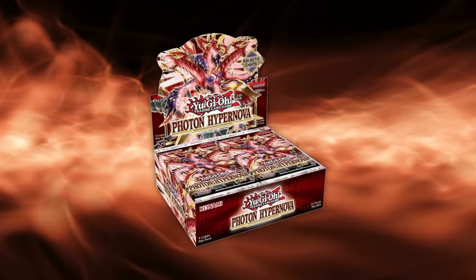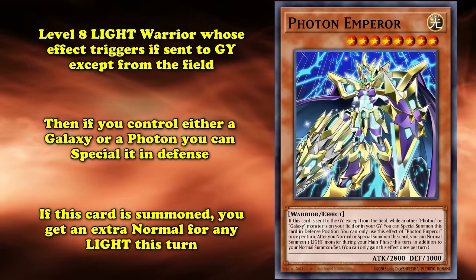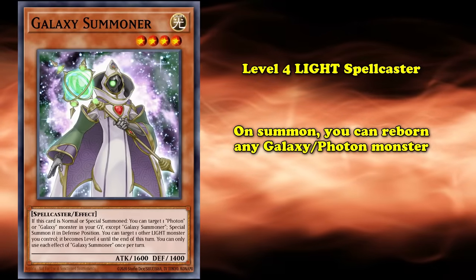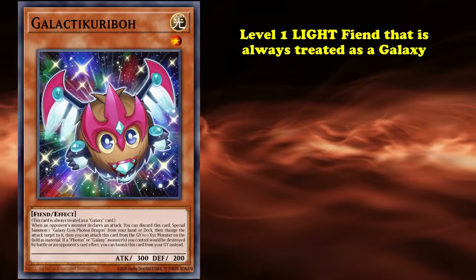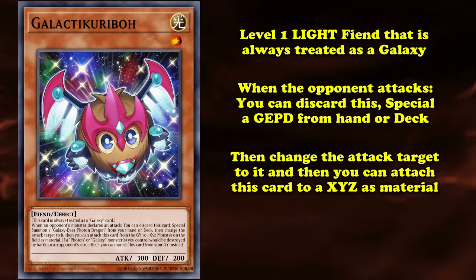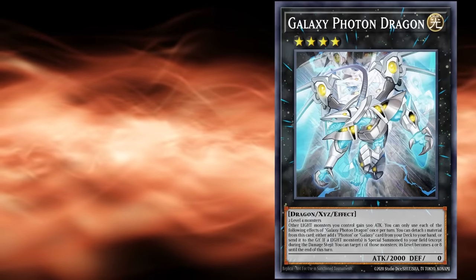In 2023, Galaxy Eyes players got another wave of support in Photon Hypernova. Photon Emperor was a new level 8 monster: when sent to the graveyard from anywhere but the field while you controlled a Galaxy or Photon monster, you could special summon it in defense position; once per turn after being normally special summoned this way, you could normal summon one additional light monster. Galaxy Summoner was a level 4 monster that on normal or special summon targeted and special summoned a Galaxy or Photon monster from the graveyard in face-up defense position, and once per turn could make one light monster level 4 until end of turn. Galactic Karibo was a level 1 monster always treated as Galaxy: when the opponent declared an attack, discard it to special summon a Galaxy Eyes Photon Dragon from hand or deck, change the attack target to it, and attach Karibo to an XCs monster as material; if your Galaxy or Photon monster was destroyed, you could banish Karibo from the graveyard to prevent the destruction. Galaxy Photon Dragon was a rank 4 light XCs monster.